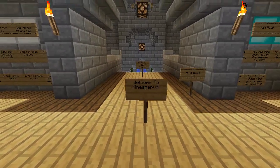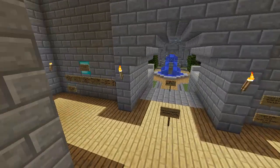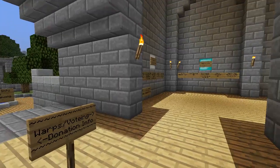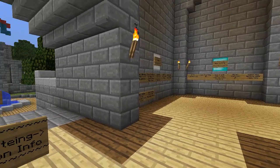The IP for the server will be in the description so you can just copy and paste it in. If you run down here, to that side will be some more donation info, and over there will be how to vote. You can vote for a free $800 a day, which is a lot of money on the server.